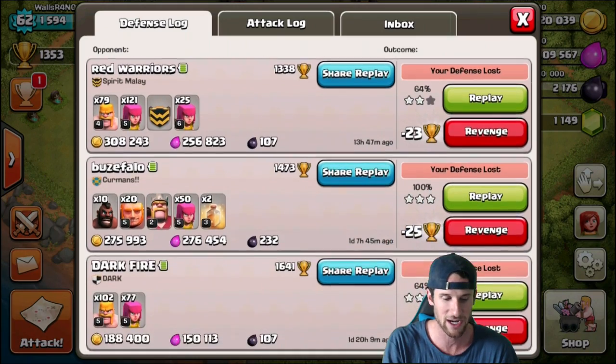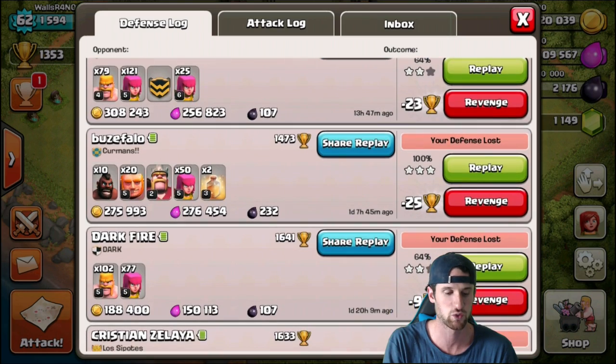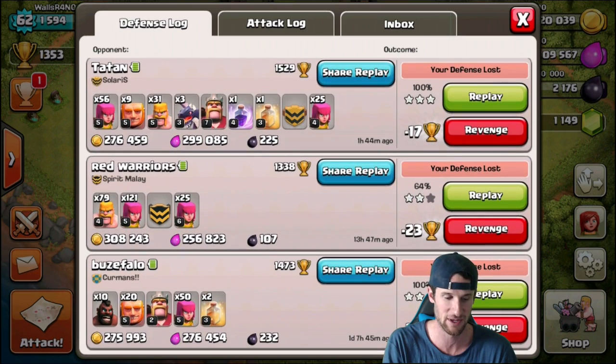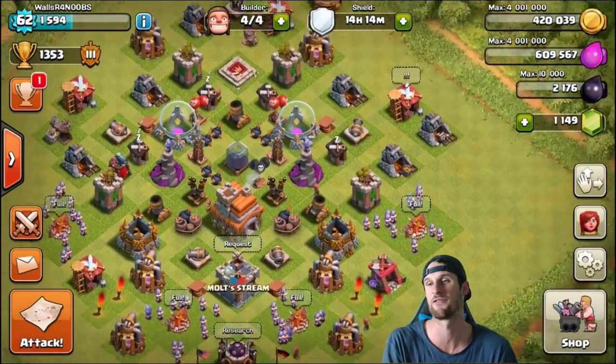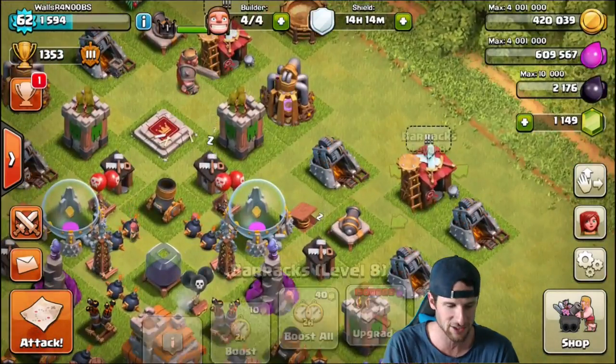We do have a couple of defenses — we got three-starred twice and they took a lot of loot. Look at that — that guy took three hundred thousand elixir from me. It's just sitting out for people to take right now.